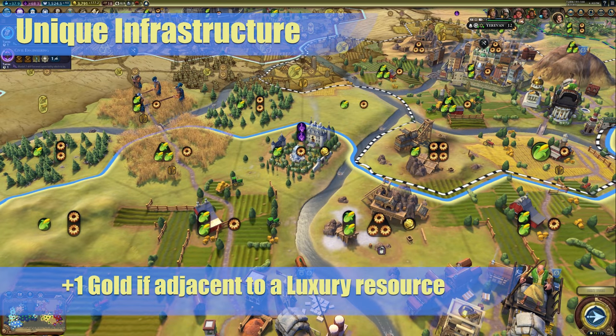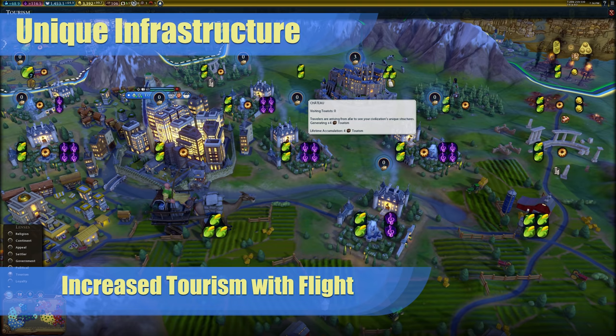You also get plus 1 gold if adjacent to a luxury resource. This is a nice extra bonus, but I would think hard about building these next to luxury resources if there isn't a wonder nearby as well. And finally, as with all culture improvements, you get increased tourism with flight. Each of your chateaus that are next to wonders will pump out 4 tourism apiece. This may not sound like much by itself, but it adds up fast if you can get enough of them up.